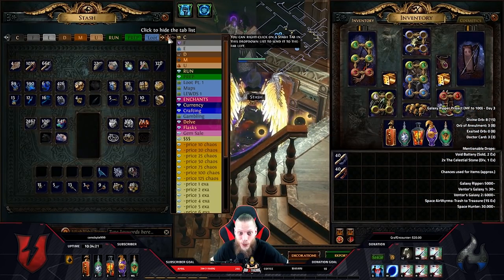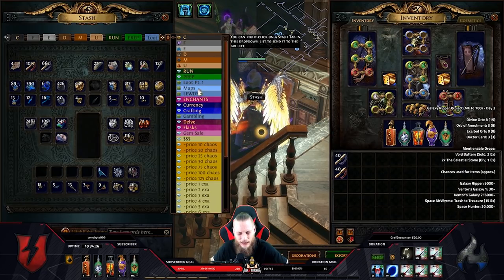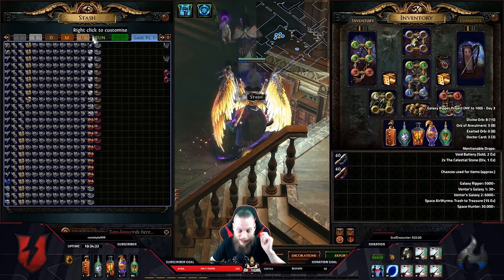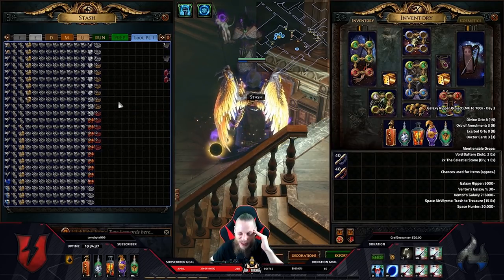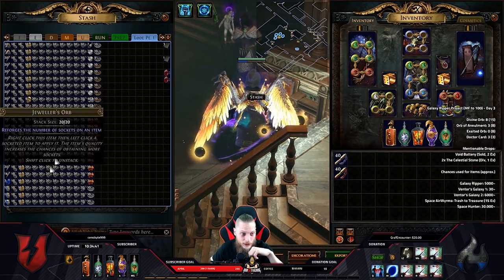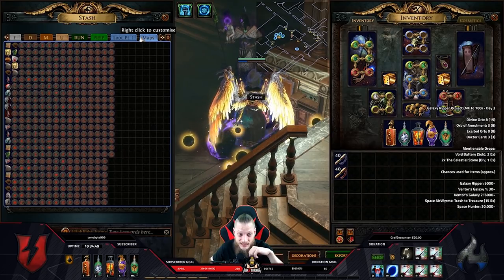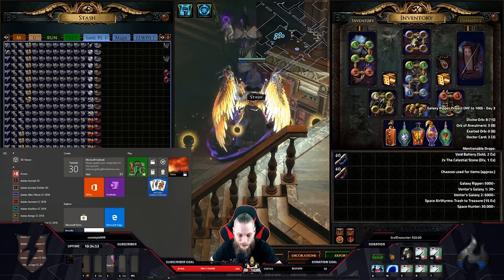Let's take a look at what we found. For loot part one, I had three quad tabs — about two and a half of them were full. Sorry if I'm a little dizzy — playing a lot, farming a lot, grinding a lot, doing all the write-downs is just a little bit exhausting as you can imagine. So this is the outcome: a shitload of stuff everywhere. We found three Doctor cards, one The Hoarder, two Might of the Meek cards, and a bazillion maps.